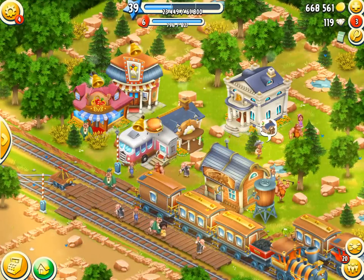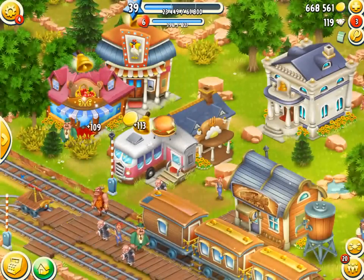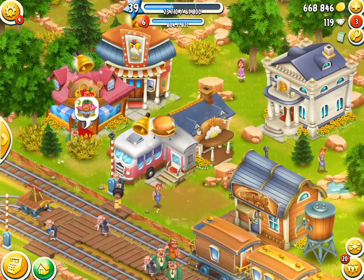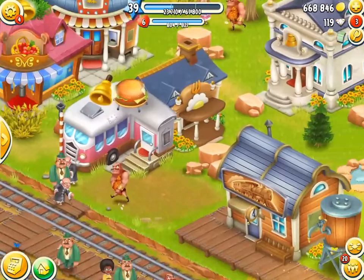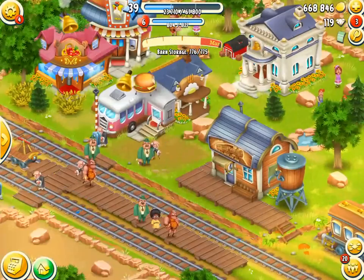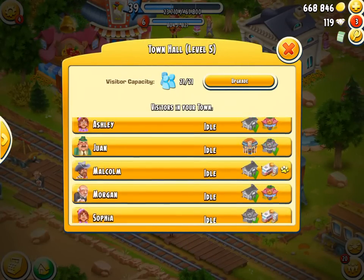We were so close to reputation level seven - so close! And then we missed all the train. That's annoying. Never mind, we'll get these visitors going. We need some of that. Cinema - we can get another grocery store visitor. That was lucky with these orders. We're gonna need a fish burger. There's a bed and breakfast - cookies, I haven't got them.